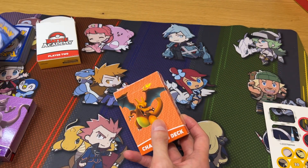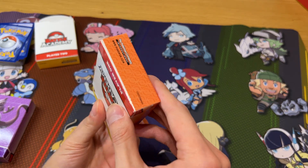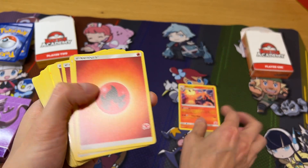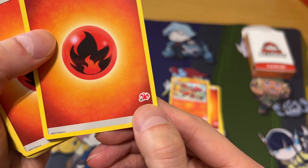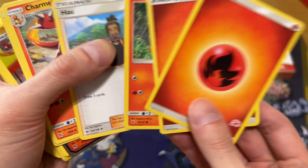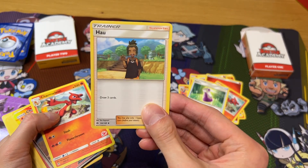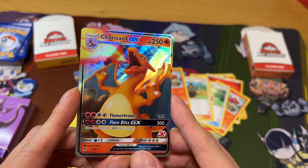Now we've got the Charizard deck. Inside we have the Charizard, Fire Energy, Charmeleon. Even the Charizard deck has numeric numbers as you can see. Charmander, Hull, Charmeleon, Potion, Hull, Charmeleon — and this is the Charizard GX card.